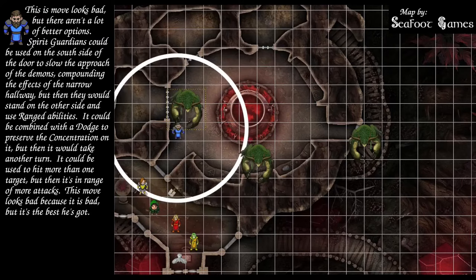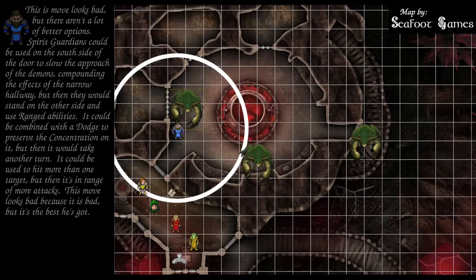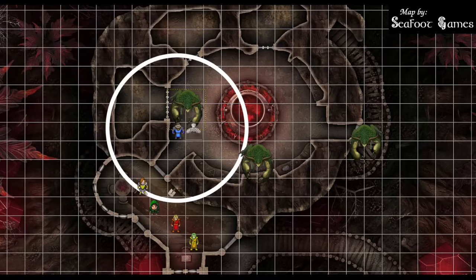The wizard makes a DC 16 con save — rolls 23, succeeds. The simulacrum acts on the wizard's turn and must be commanded to act. The owl acts on its own initiative and can be commanded telepathically. The fighter advances to the southeast corner and attacks with advantage: 29 to hit for 13 damage, 26 to hit for 12 damage, and 16 — a miss. The remaining crab demon can't see anyone for power word stun, and confusion won't be very effective.